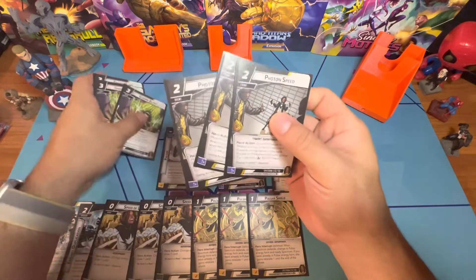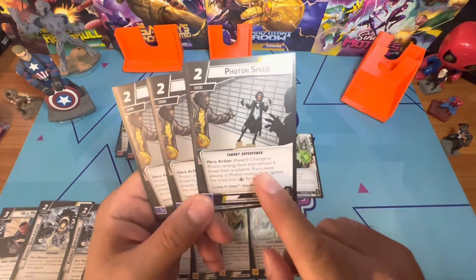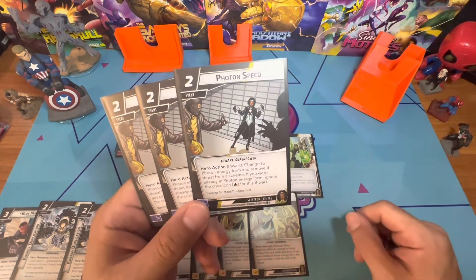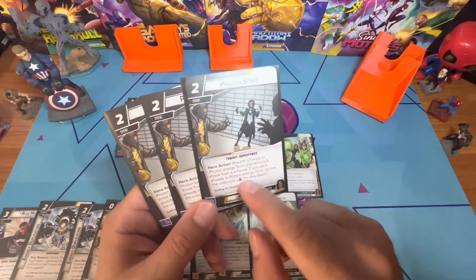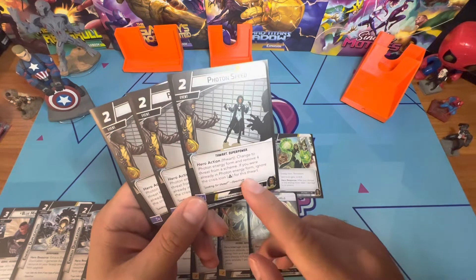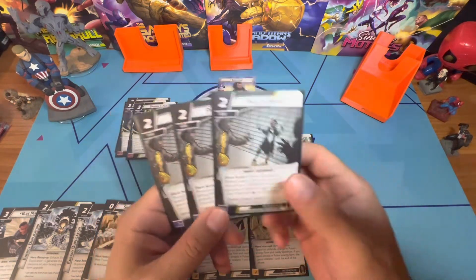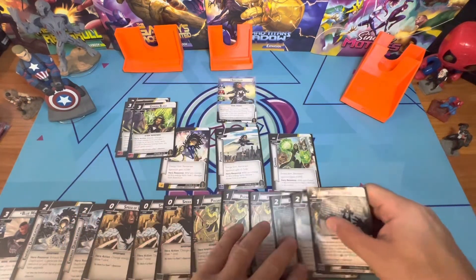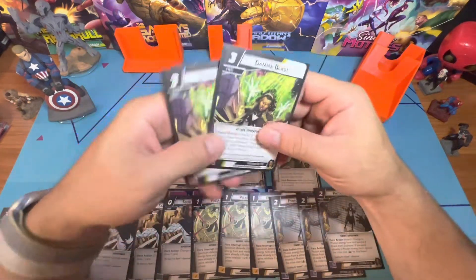There are three copies of Photon Speed — the thwarting version of that. Change to Photon energy form and remove four threat from a scheme. If you are already in Photon energy form, ignore the crisis icon for this thwart. These are usually situational, but removing four threat for two cost is pretty solid, and you get three copies.